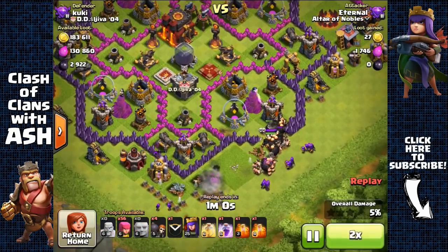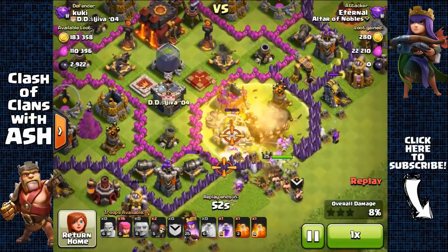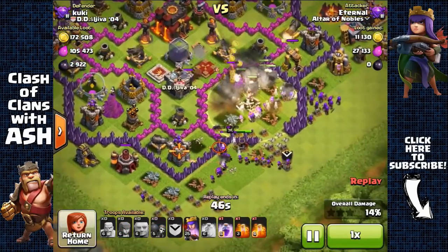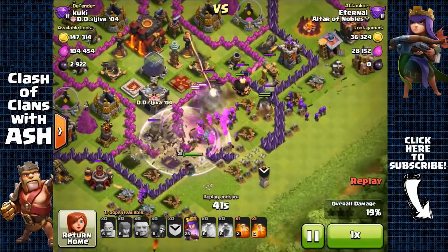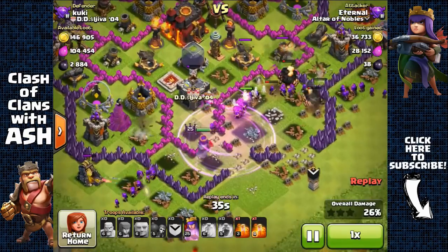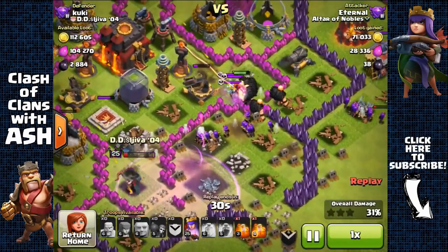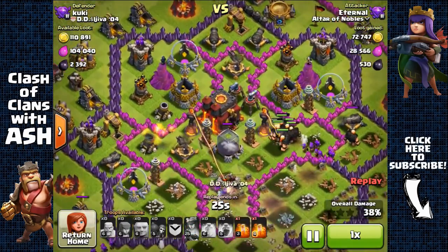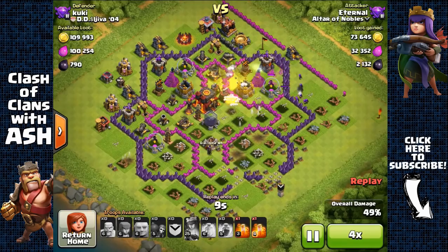Watching the replay to see where it went wrong — I always do this after a failed raid. What went wrong: I sent out two wall breakers unnecessarily. I should have spread my archers more and removed those defenses to have the Archer Queen run behind the giants. Instead she went to the left side, was unguarded and unshielded by the giants, and that made her vulnerable to the defenses. Still managed 2,100 Dark Elixir but lost the Archer Queen.